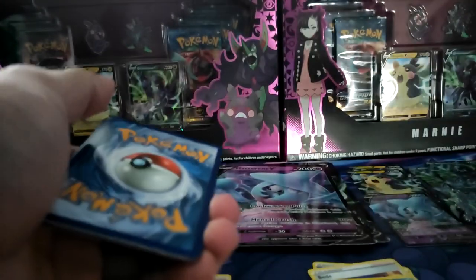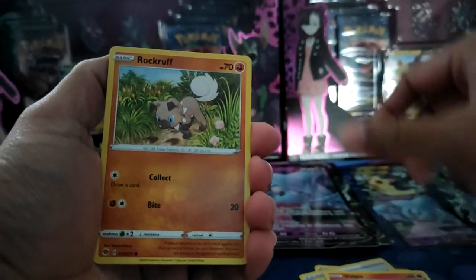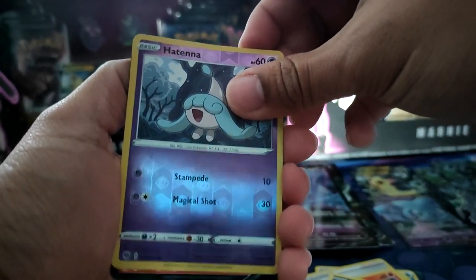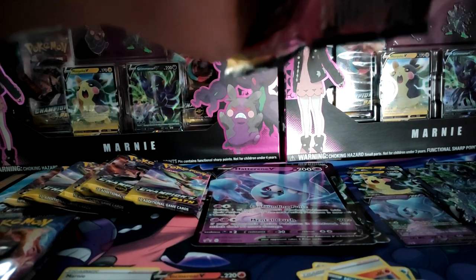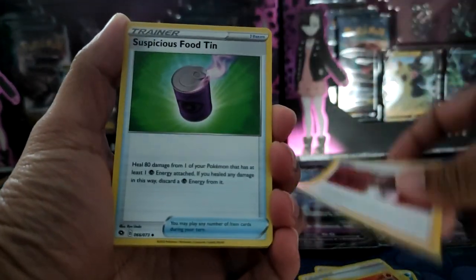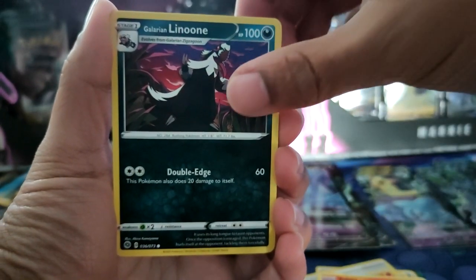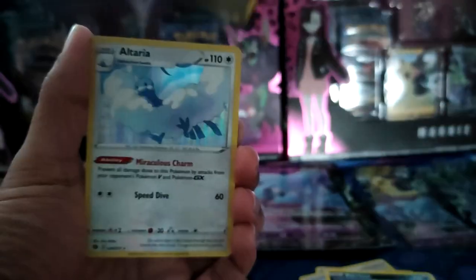The biggest problem with Champion's Path though is that it's only got the two biggest hits — the Charizard and then literally like nothing else, which is why I haven't really opened too many. But everyone's hyped up on the Charizard so I kind of want to try and get it myself. Got Patina and an Incineroar — not too good. I haven't even checked the prices of any of these cards. I'll put the current eBay prices in post.